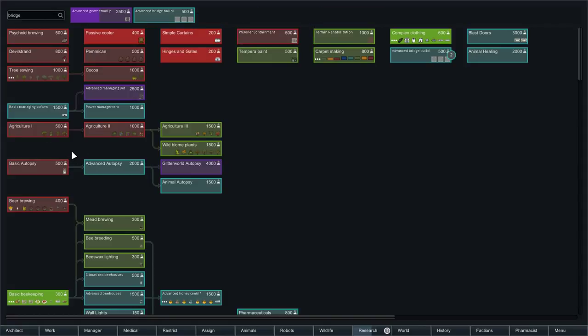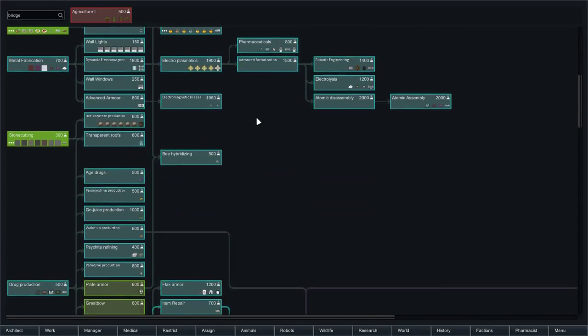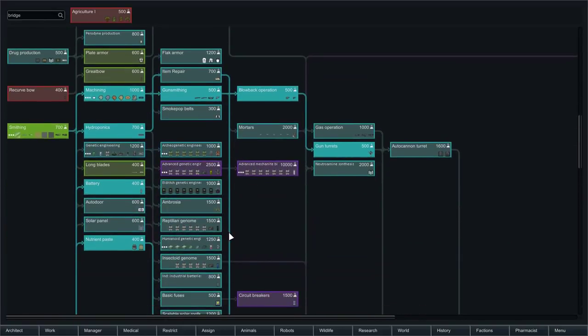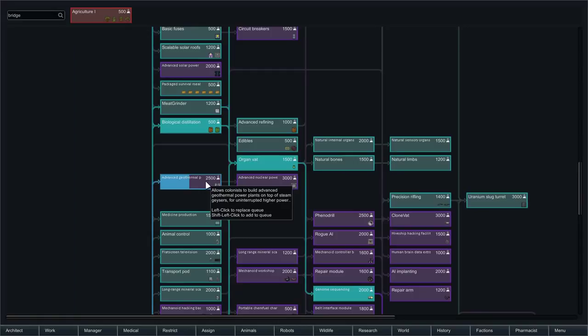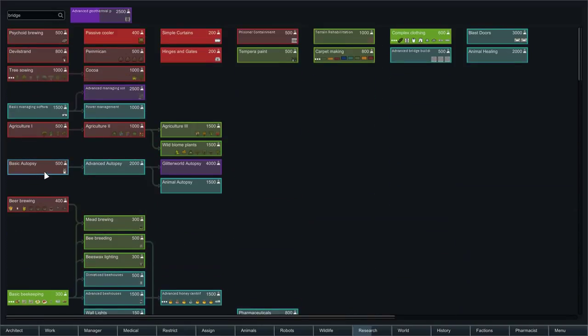In hindsight, I think maybe getting some higher levels of agriculture wouldn't hurt so that we can get the lentils — something along those lines — so that we can more easily provide food for ourselves. Obviously we've got winter coming up soon and we have quite a long winter in this one, so we probably want to grow as much variety as we can as soon as we can. It was geothermal power up first, and then we also won agriculture. Right, excellent.